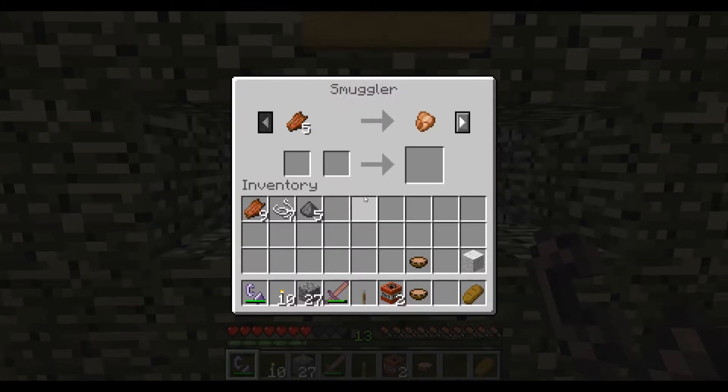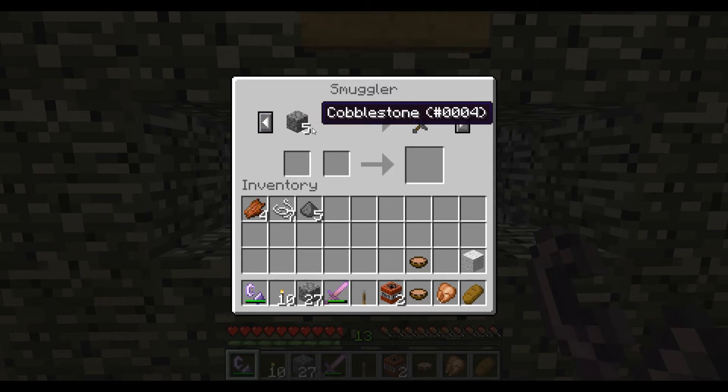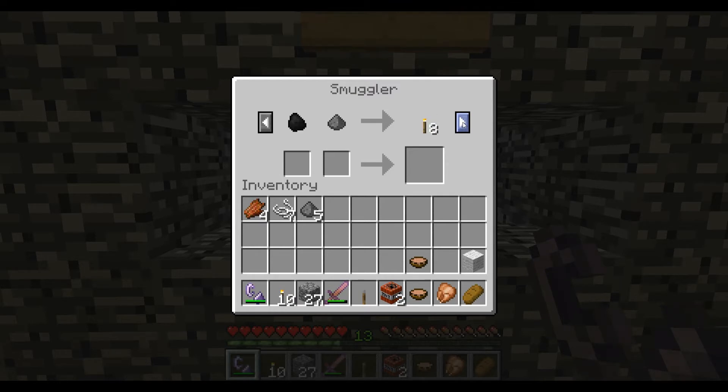Here is the smuggler, which trades useful food for rotten flesh that you don't want, and also spider eyes. You can farm all these materials and trade for all the things that you would use wood for. Instead of being able to craft a stone sword, you just give him a bunch of cobblestone — more than you would have used crafting a stone sword — but that's the extra price to make up for the wood you would have needed.